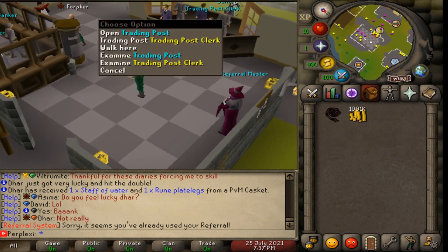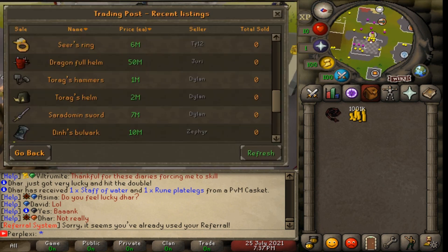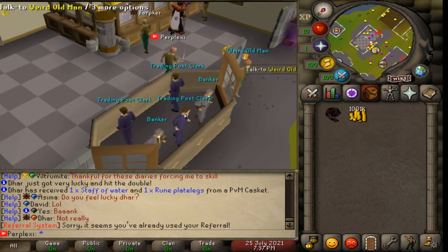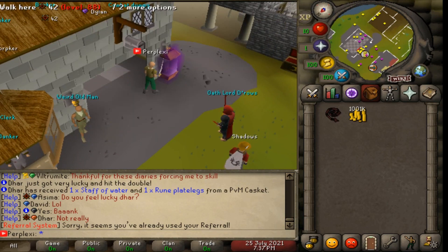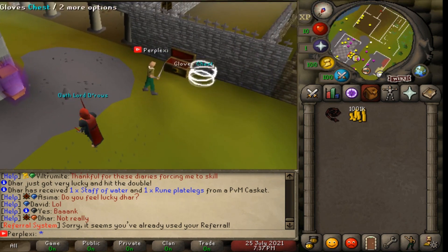They have a Grand Exchange which also works like a player-owned shop, where you can see recently listed items and buy and sell. Down below there's the Magical Chest - if you lose items in raids or elsewhere, you can come here to claim them back. There's also a portal for barrows gloves where you can buy your own barrows gloves.